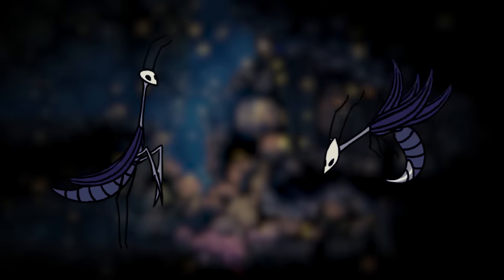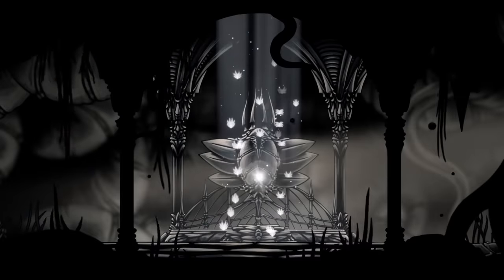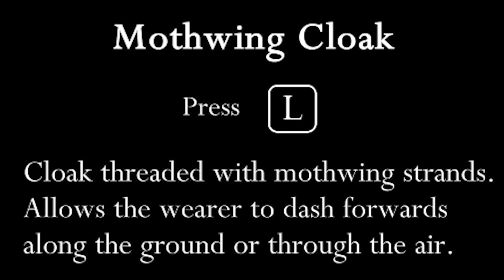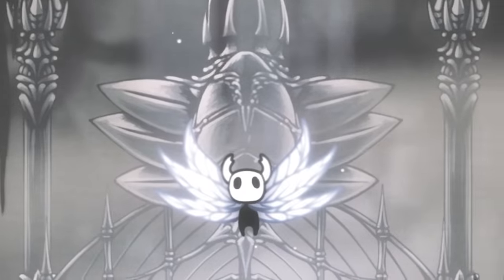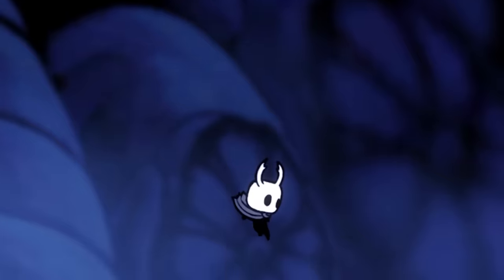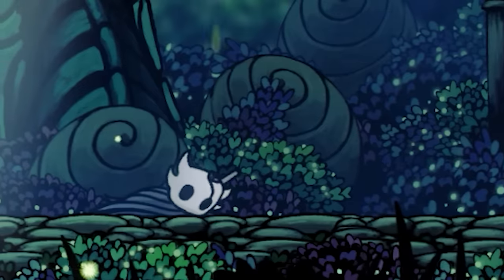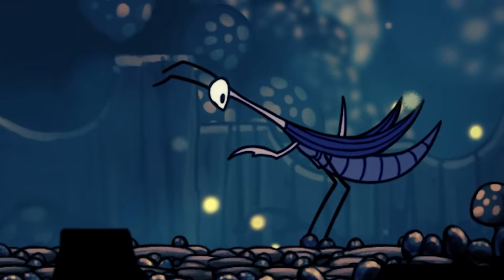The Mantis tribe also have very similar looking wings to what we see on the Vessels. The upgrades that affect the Knight's cloak are also very telling. The description for the Mothwing Cloak mentions that it is threaded with Mothwing strands. The Monarch Wings also seem to fuse with the cloak. After the Knight consumes the upgrade, the cloak takes on a more wing-like appearance, with ethereal monarch wings extending out from it during use. If these cloaks are supposed to be wings, it seems they don't work properly and need Monarch Wings in order to function.